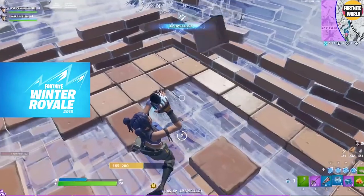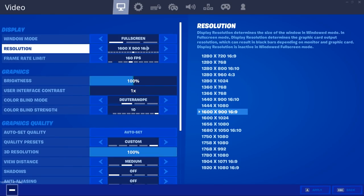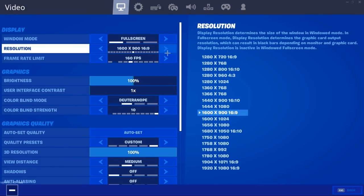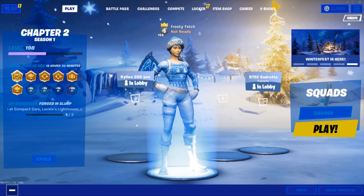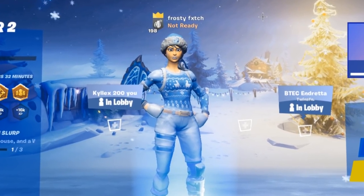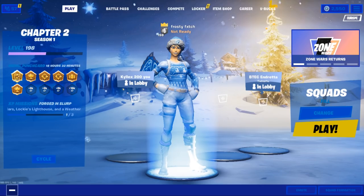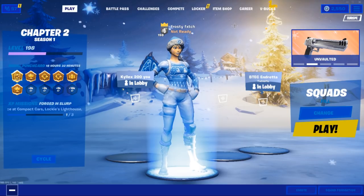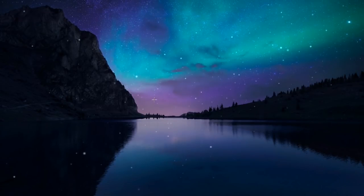To apply the resolution, go into Fortnite settings, make sure you're on full screen, and press apply. Your screen will black out briefly — that's normal. It'll change your resolution to 1600 by 900. The quality does look a little more pixelated, but what I'm going to do now is head back to my desktop and show you how to make this resolution actually look playable.